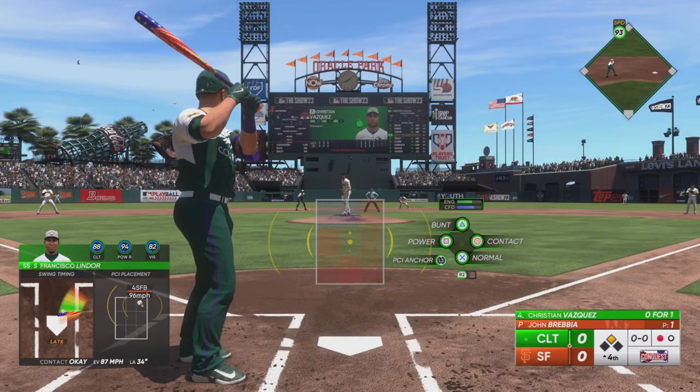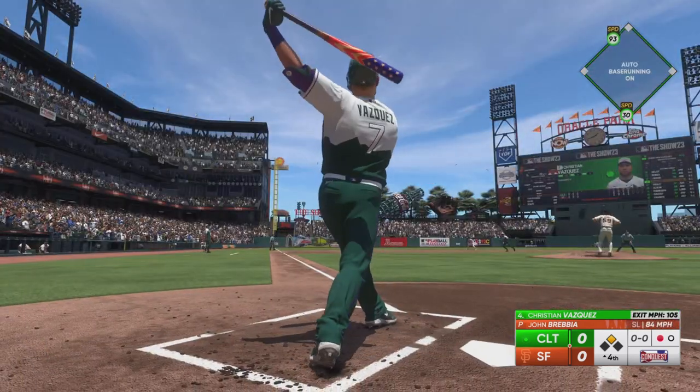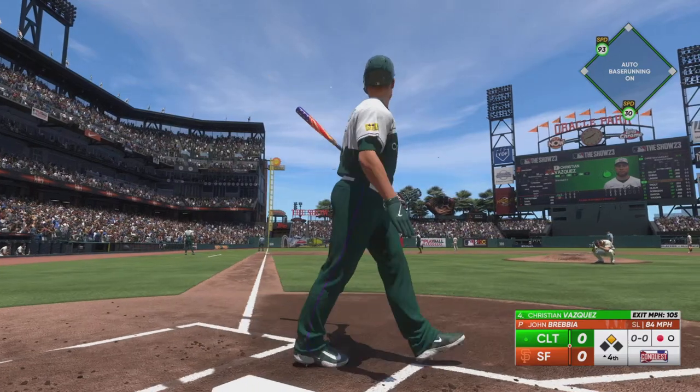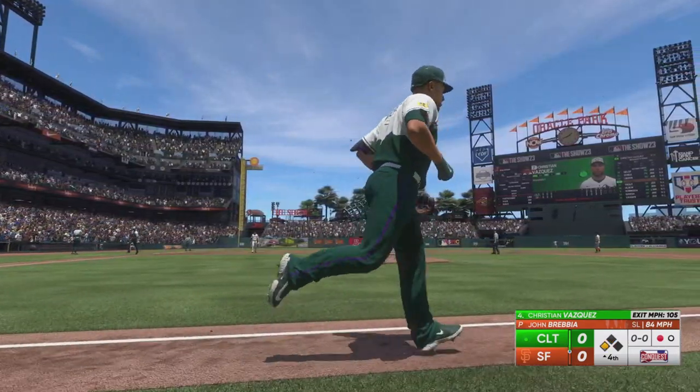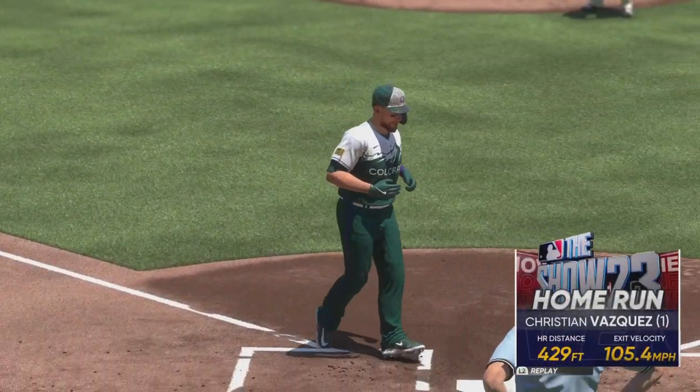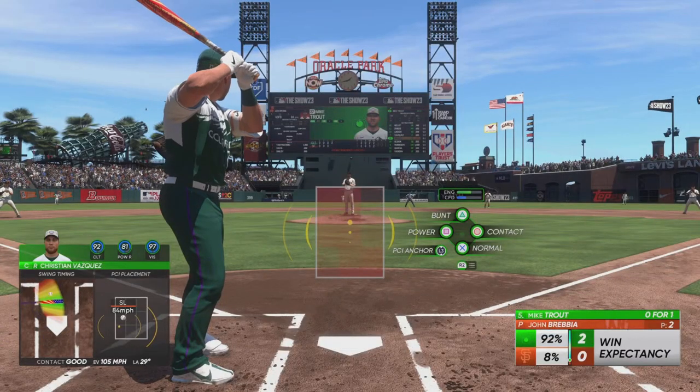Just barely missed it. Man, this guy was ready to hit. Making a move at second base, and here's the pinch runner, Martin Digo. There's a swing and a drive. This one headed down the left field line. If it's fair, it's gone out of here. An absolutely majestic shot, and they grab the lead. It's 2-0.